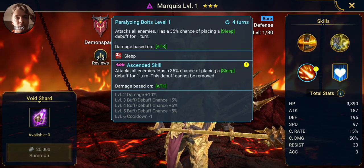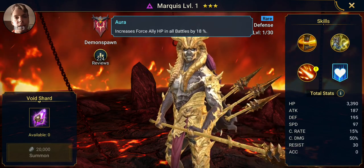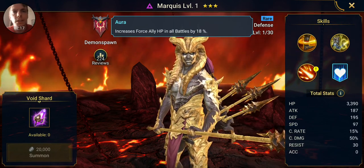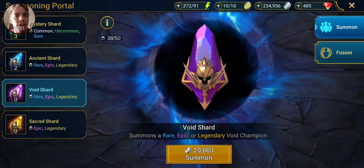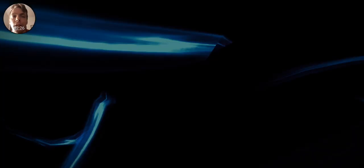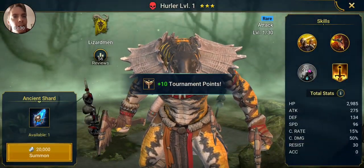When ascended, the buff can't be removed, and the aura increases Force ally HP in all battles by 18% — which is the same as the archer that I started with. So that's okay. Let's try an ancient shard, come on give me something good — another rare, that's okay though.